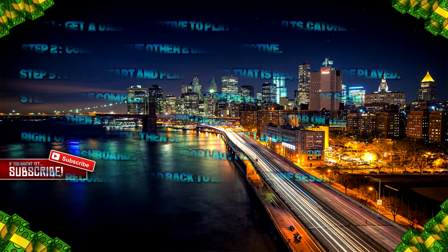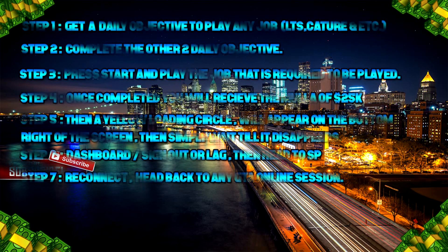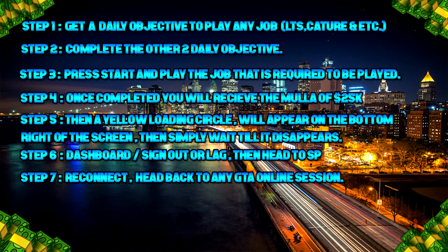First of all, what you need to do is get a daily objective to play any job — for example, it could be a last team standing, a capture, or else. After that, all you need to do is simply complete the other two daily objectives on the list. Once you've completed those two, press start and play the job that is required.